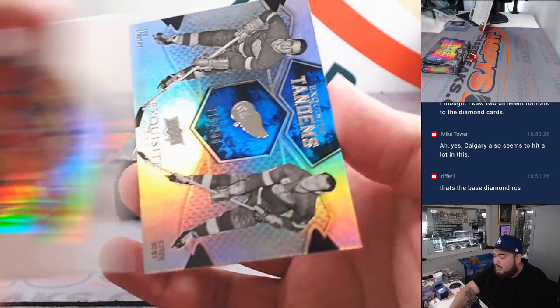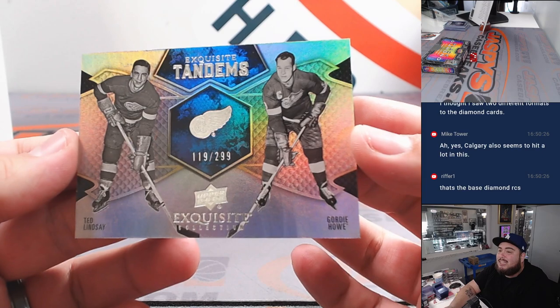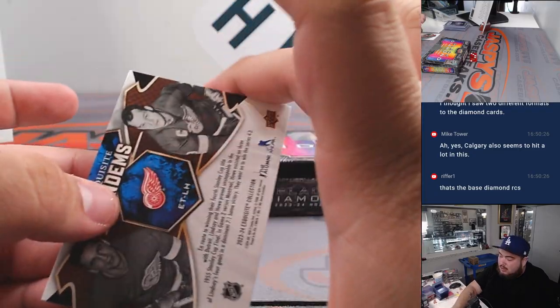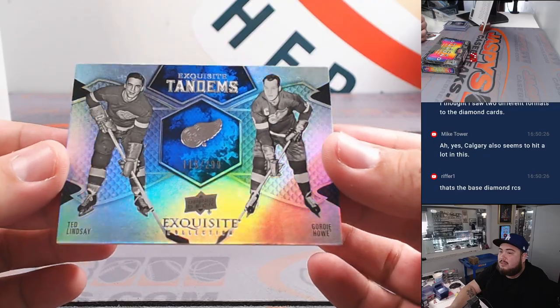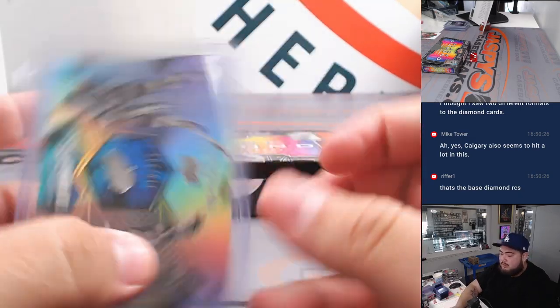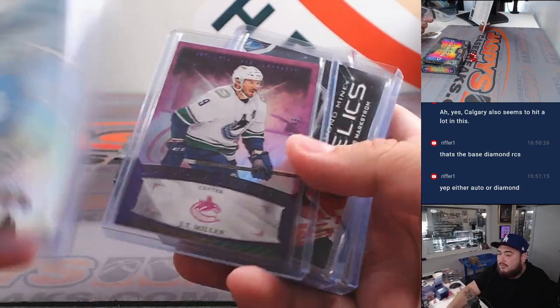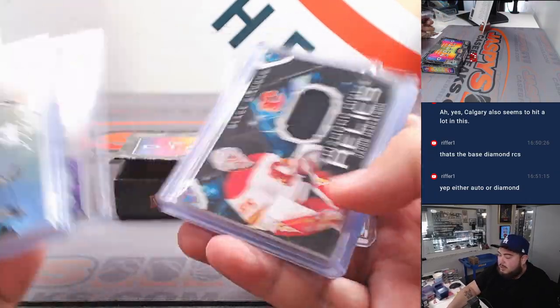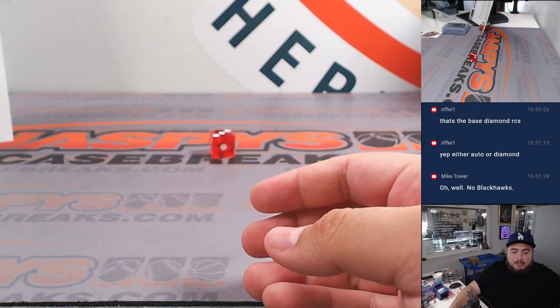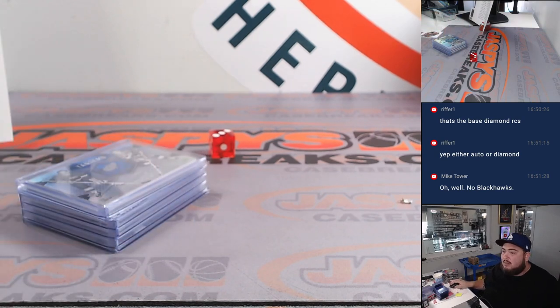The last one is Ted Lindsay and Gordie Howe exquisite tandems — that looks nice, 119 out of 299. Always love some exquisite. Red Wings going to Alan Murdoch. There's no autograph in this one because we did get a diamond relic. I did post up a five-box inner if you guys want to try it out — it'll be a whole inner. If not, we can continue doing one box. Appreciate it. JaspeysCaseBreaks.com.